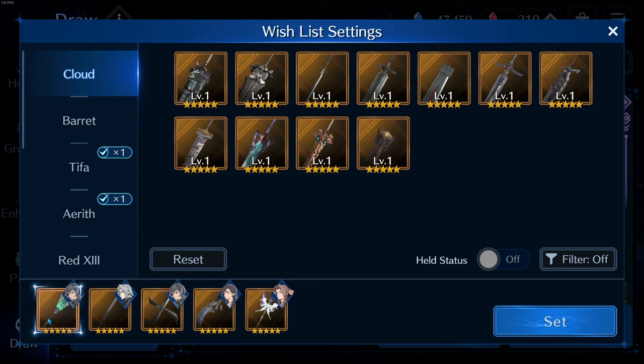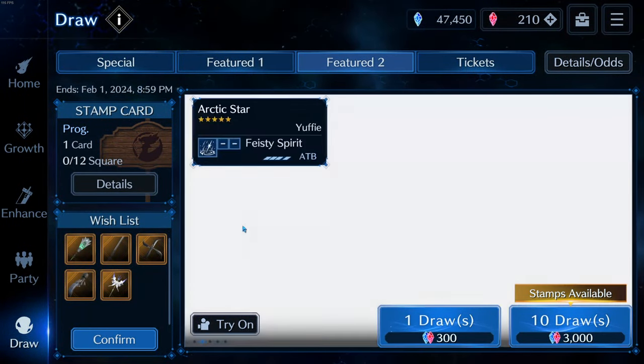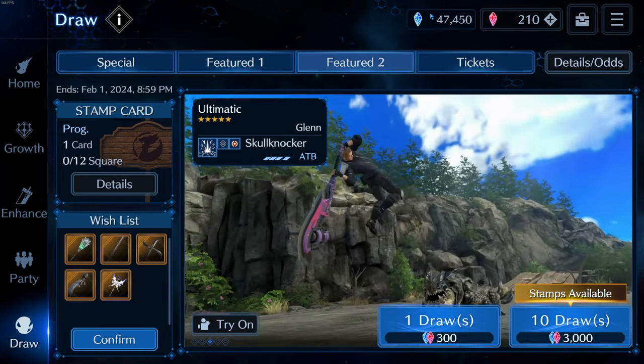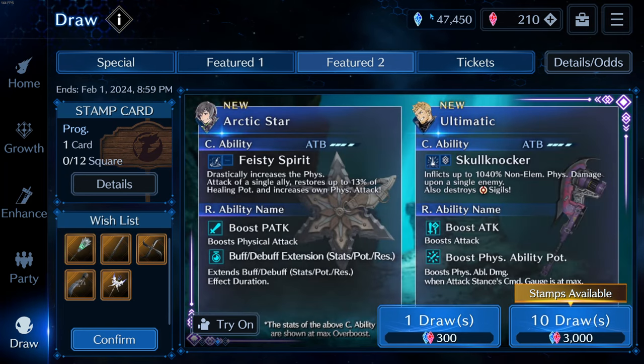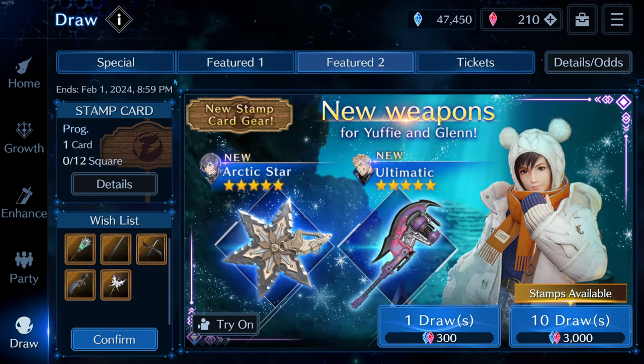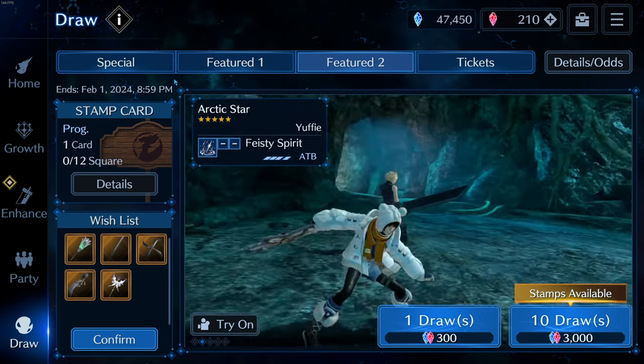Will Yuffie ever be a main character on my team? Probably not, because Tifa, Aerith, and Cloud are just so far beyond right now after two to three months of building them. But I'm very intrigued. The reason I'm hesitant to pull right now is that if you look at my crystals — I've got 47,450 — next month Rebirth comes out.